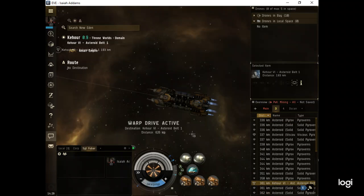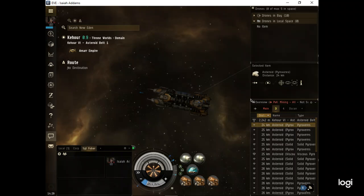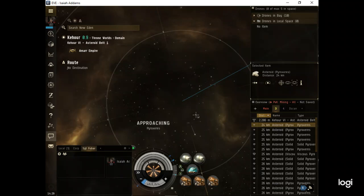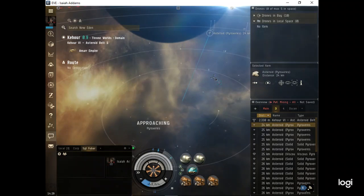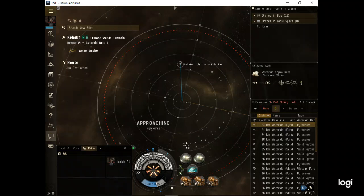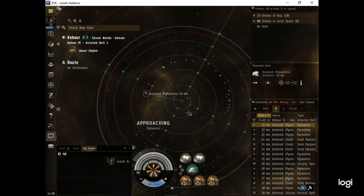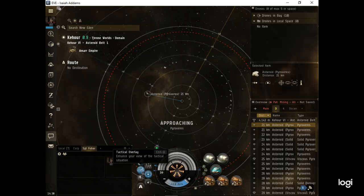The closest one is solid and that's the one I'm going to. I do have trouble with my screen - I cannot see the asteroid field, that's what really bugs me. Normally I can faintly see it here, like a half circle. I'm going over to the far end of the asteroid field - I like to know where I'm at, it gives me perspective. That's why I also use the tactical overlay.